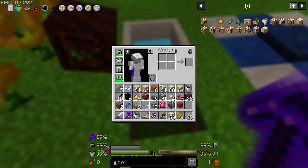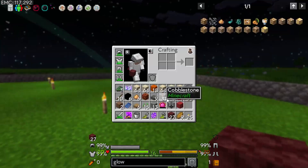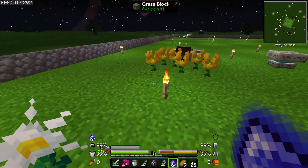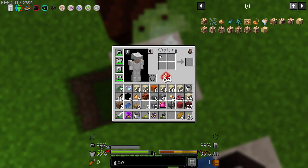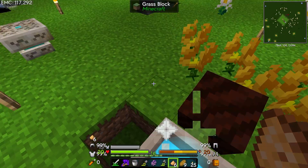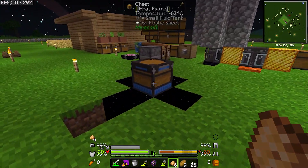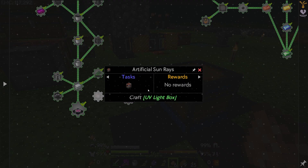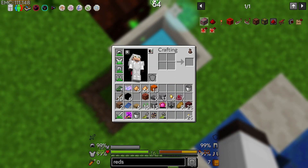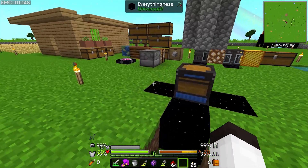We should be able to take the red concrete powder, put some netherrack in here, take a stack of this and get a stack of glowstone. I might have to put some more charcoal down for the endo flames, but this should work. There we go — we have a stack and more of glowstone. Now all I need is the redstone. To make redstone all we need is put back the red concrete powder and put in the dust just like that. We've got a stack of redstone.